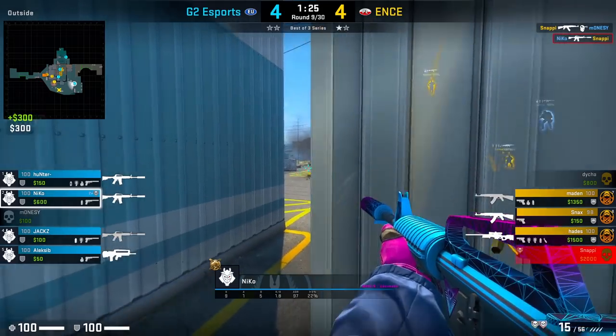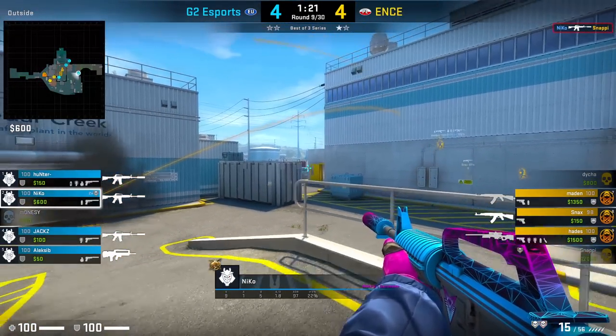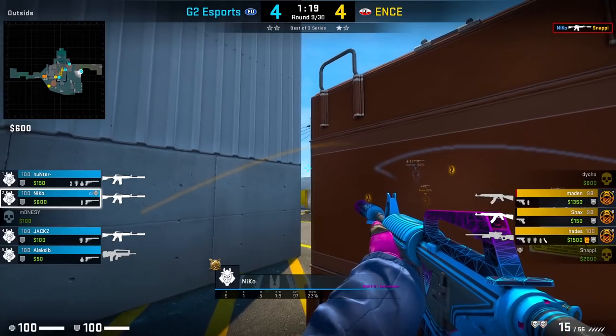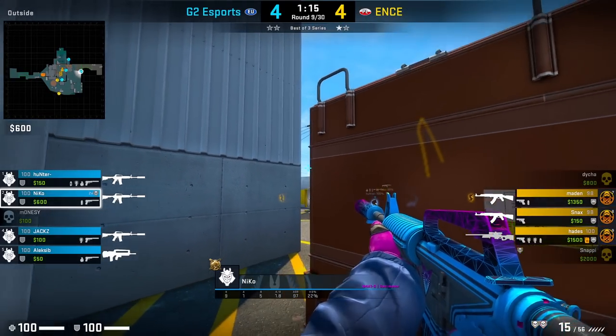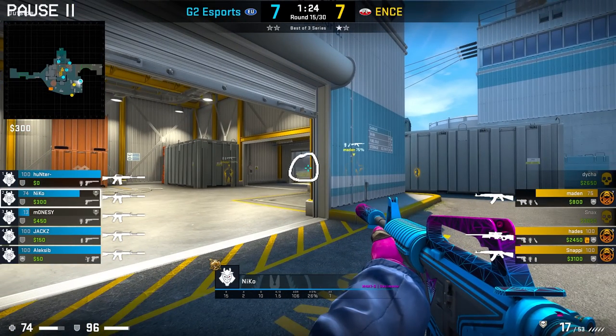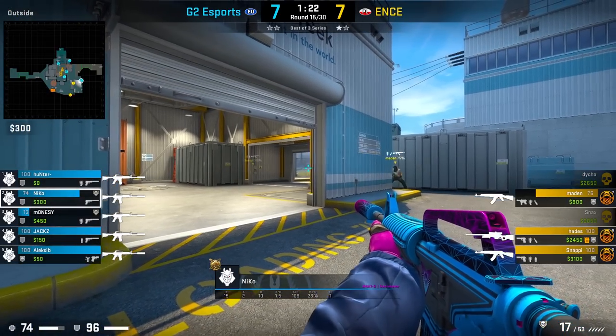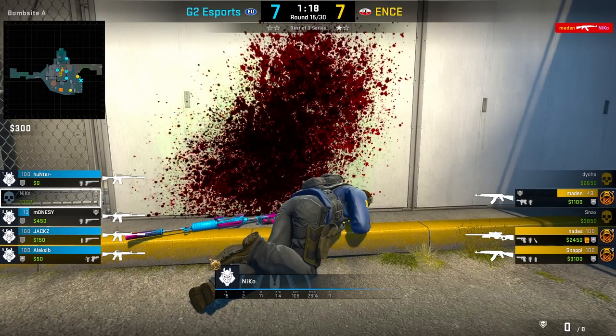After he gets the kill, he goes for a quick jump peek towards Silo and doesn't spot anything. Now that he's got two kills, he probably doesn't want to throw it away, so he's going to fall back towards CT spawn and play towards red. And once again, Niko's going to play towards garage, trying to spot players trying to sneak their way out of the smoke, or perhaps trying to sneak into garage. But from here, he's going to get caught up by red, so I'd probably be placing my crosshair onto this entrance right here, just for a few seconds every few moments.